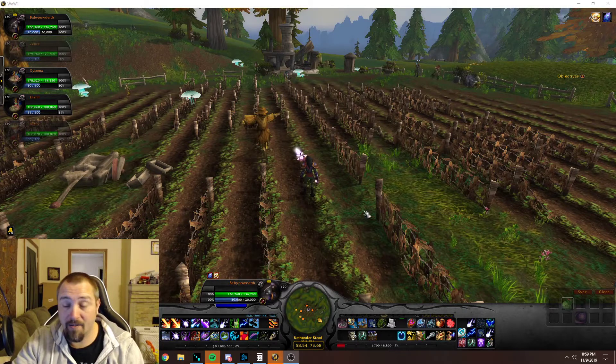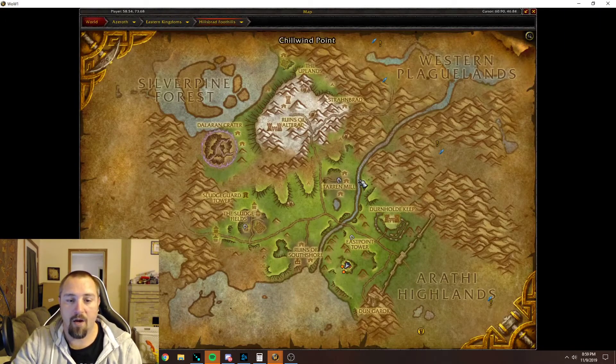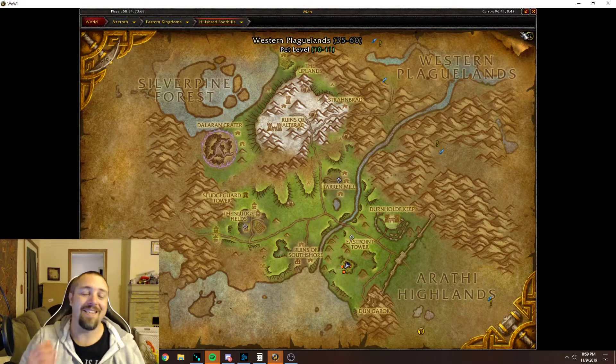If you haven't seen the one hour farm video, I'll leave a link up at the top of the screen — go check that one out. It shows all the locations and everything like that. I'm not going to go over all that again since I already did in the one hour farm. But we'll show you where we are — we are in Hillsbrad Foothills, right below the East Point Tower and right to the right of the Ruins of Southshore. Let's go ahead and switch over to my bank toon and see exactly what I got for doing this for 10 hours.